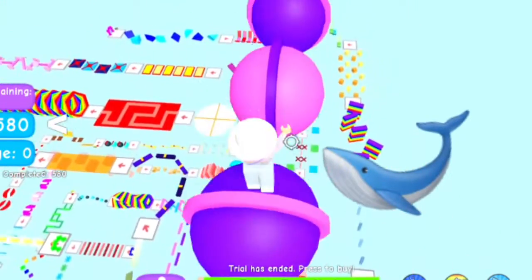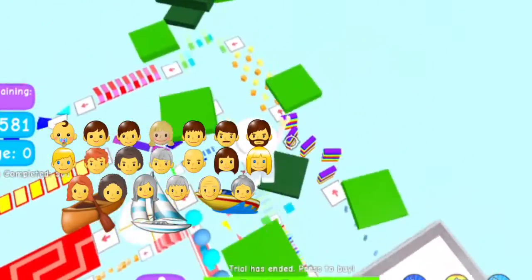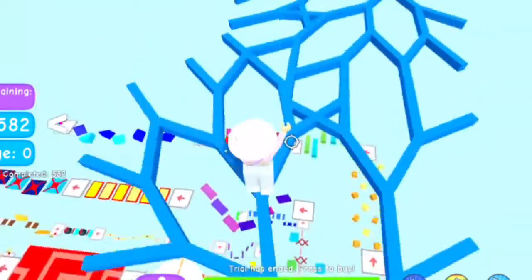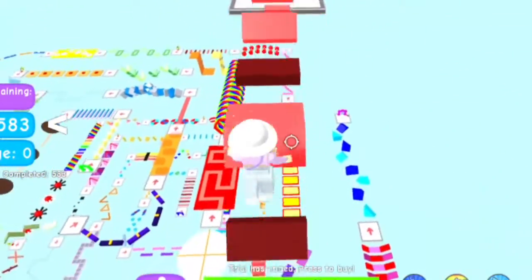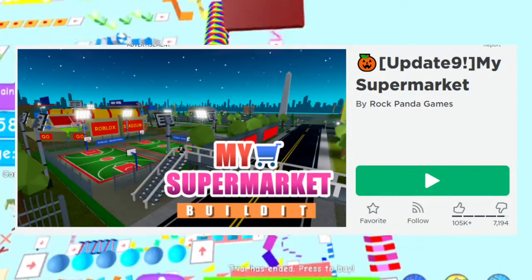The rest of the players become survivors and you use a boat. You survive for the whole time, or you can try to kill the shark. If the shark dies, the round ends.